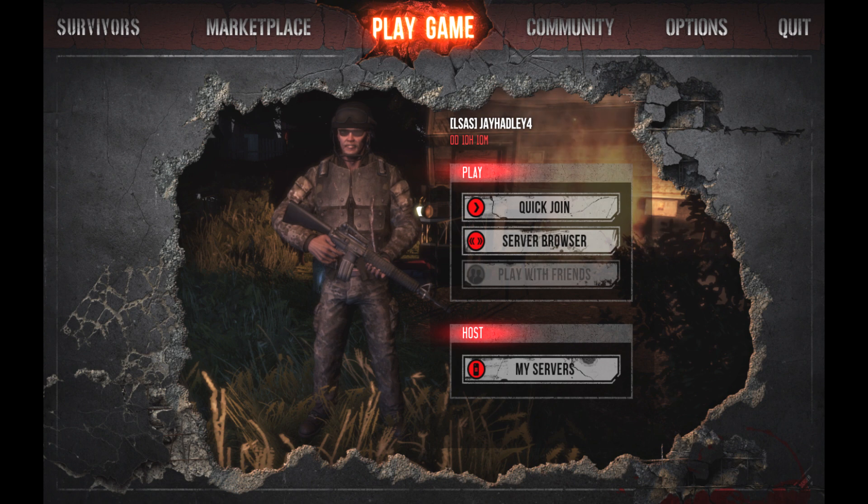They haven't updated the War Z website with images of the new weapons yet — the pistol isn't shown either. Right, so they've introduced those three new weapons which should be really good. They've also increased the amount of weapons spawned across the map and made loot a lot more lucrative, so there's a lot more stuff. If you go to a police station there are a lot more weapons rather than just a can of soda — something actually useful.